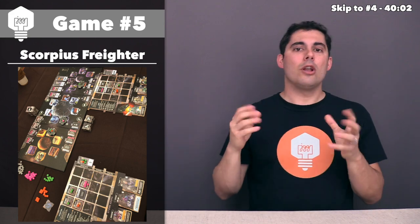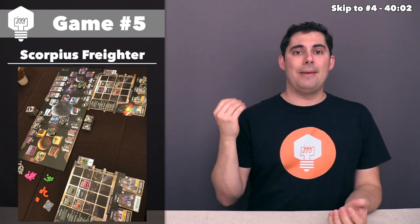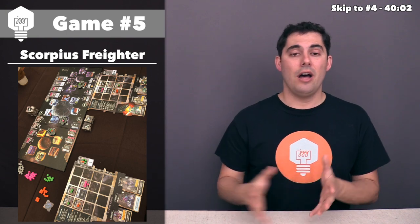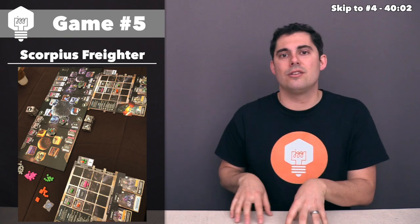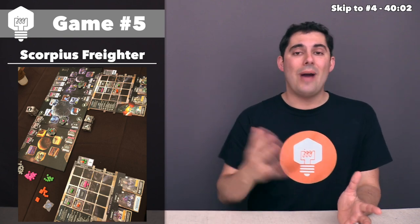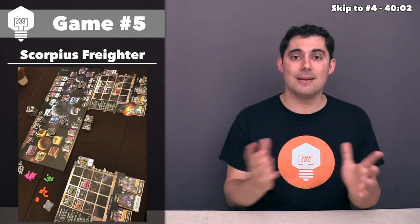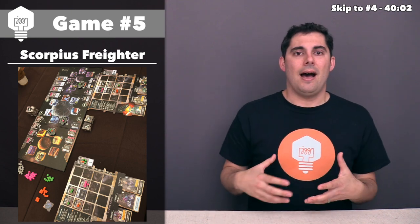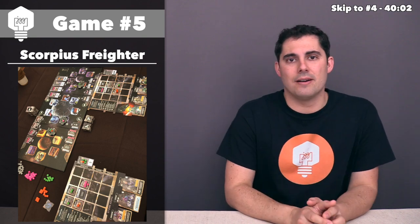The second rondelle is all about using those tiles on your board to get stuff. On that one, you can gain resources with most or all of your storage containers, getting various colored resources based on adjacency. You can also activate your equipment, which can do a wide variety of cool things based on the adjacency of that equipment to other things on your player area, and even some special bonus actions. So you can get some really good combo stuff going on there.